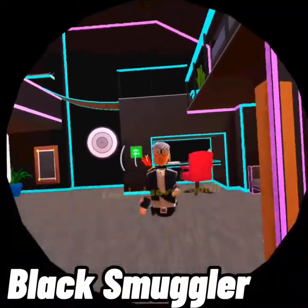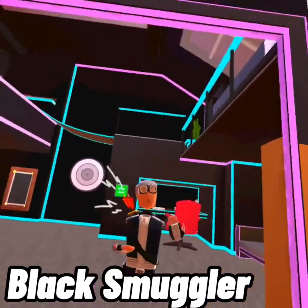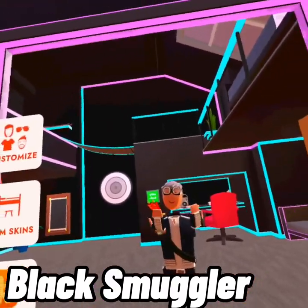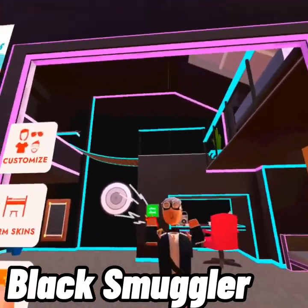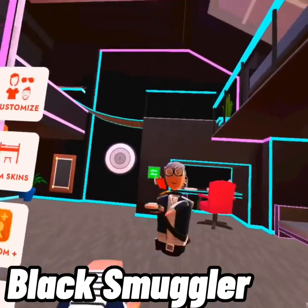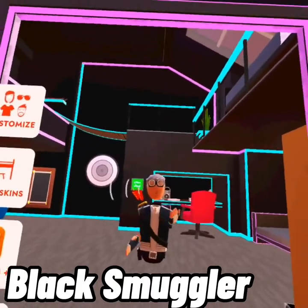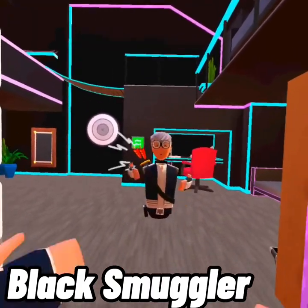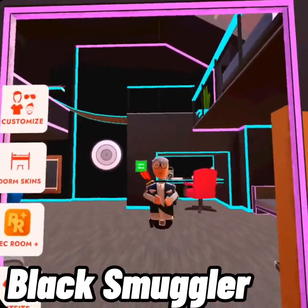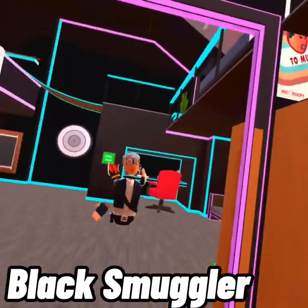Next is the Smuggler outfit, which you get from completing Jumbo Tron. The arrows don't come with it — I just wore those because I like archery in Rec Room. To get the whole set — the vest, the gloves, and the goggles — you have to beat the game three times and get over 150,000 points.